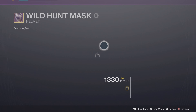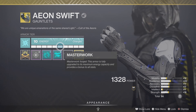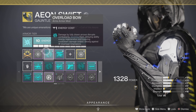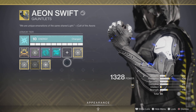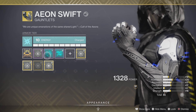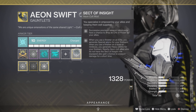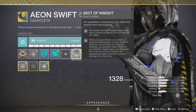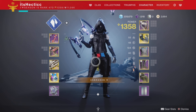Now for the Helmet, I have Rocket Launcher Ammo Finder and Fusion Rifle Ammo Finder. And then this is where the build kicks off — Aeon Swifts. I slapped on a Resilience mod, and then Overload and Unstoppable Fusions. You guys want to put on the Sect of Insight mod, as this is going to give you heavy ammo every time you finish a yellow bar enemy. This is going to guarantee you tons of heavy for your team as well as yourself. This is how I did my GM — I cleared the average GM in 10 minutes.